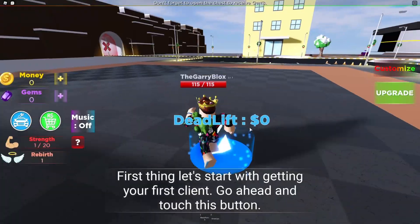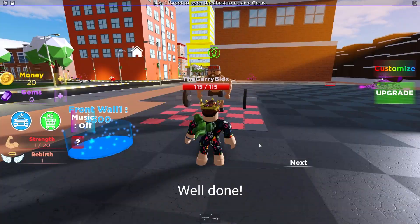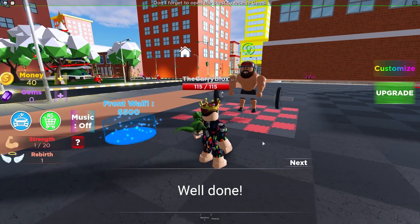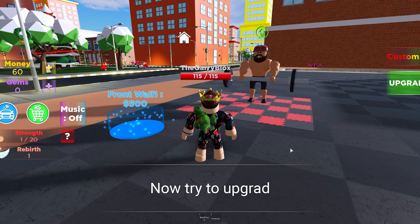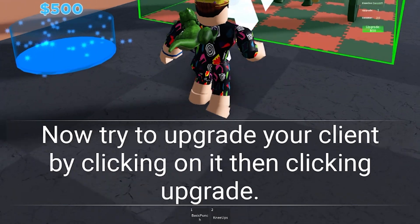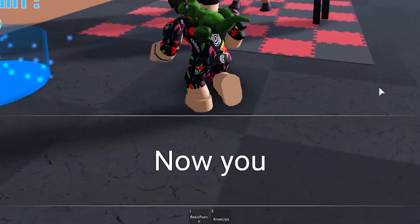In today's Roblox video we're making our own gym tycoon. Look at this dude — this guy sort of looks like me, if I was jacked. Let's upgrade your client by clicking on upgrade. The sound effects are great — well done!